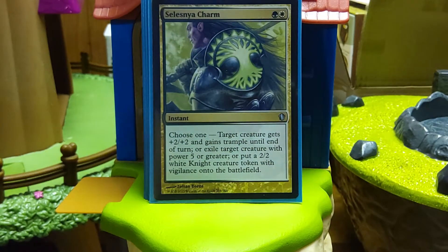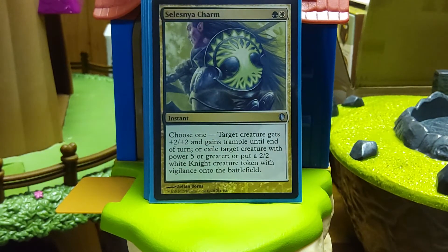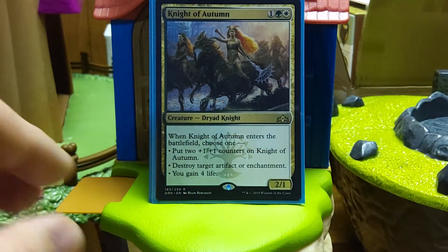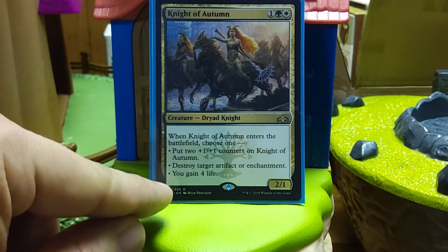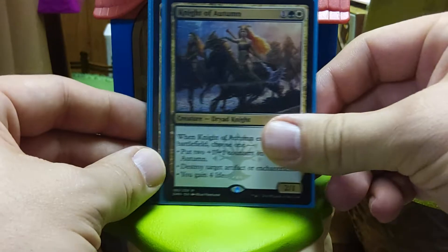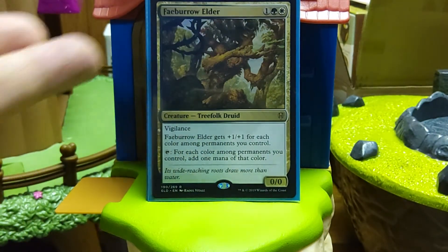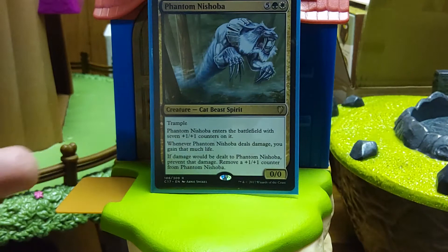There's more ramp. Selesnya Charm makes the cut — the pump and trample almost doesn't happen, putting a Knight Token doesn't happen. The big thing is two mana to exile a creature with power five or greater. How many Titans do you see? Worm Coil Engines, Dragons — there are so many targets for two mana, it's just going to hit something. Knights of Autumn — almost every time it's going to be Destroy Artifact or Enchantment. I have it because it's a cheap body; if you need to gain life or need a 4/3, more often than not it's just a creature that blows up an artifact or enchantment. Could be Harmonic Sliver, but that costs a bit more. Faeburrow Elder — it can make up to five mana, it's more ramp, it's a body, and more ramp beyond two is pretty good.